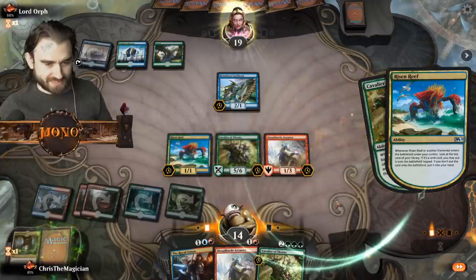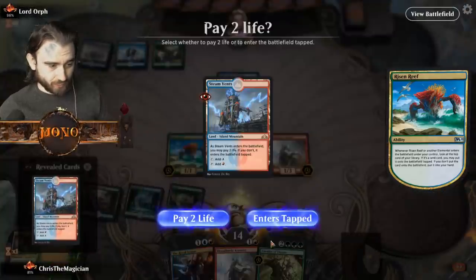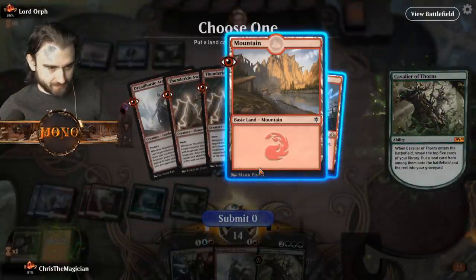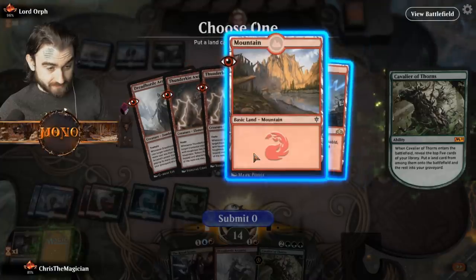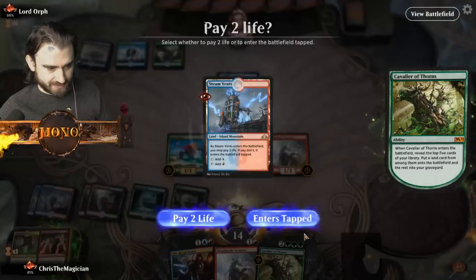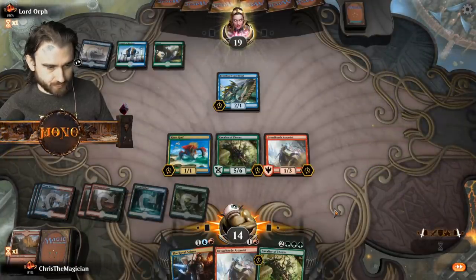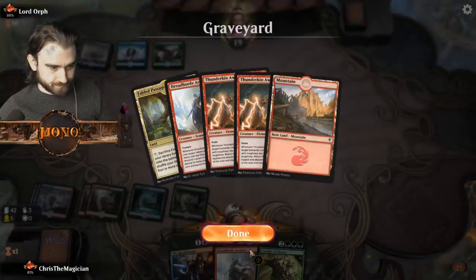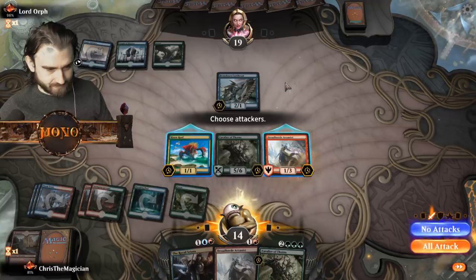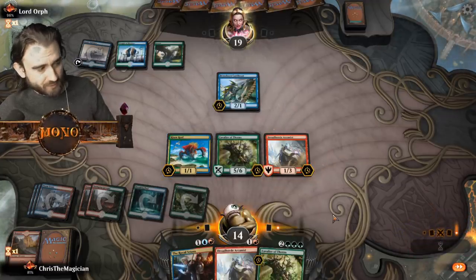Let's see what this gives us. Oh, and a land! I thought he would have a counter for his brother but he didn't - I'm very happy about that. We put down the mountain, we can't use the mana anyway. We put this on that. The Thunderkin Awakener didn't really hit anything there. This guy's probably gonna go up to a two or three, so I think we're just not gonna attack it.